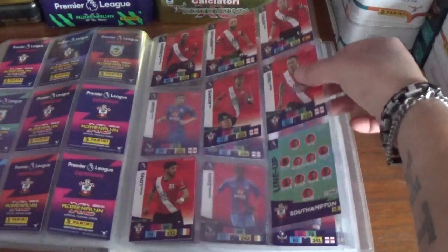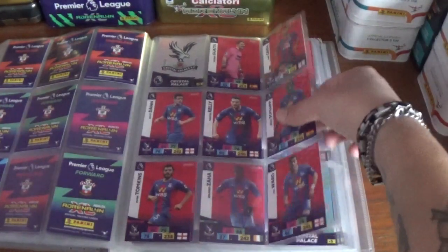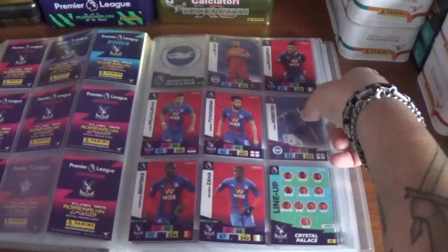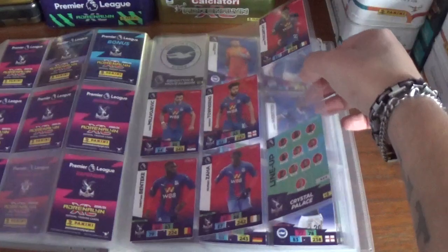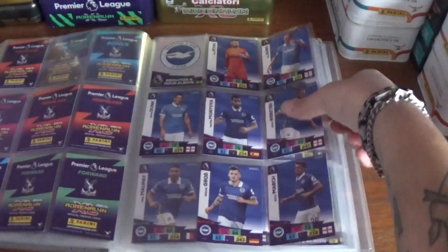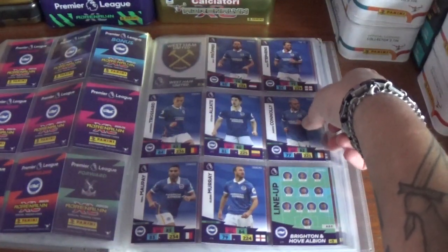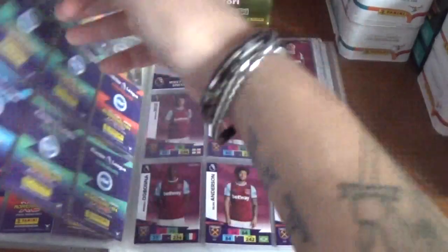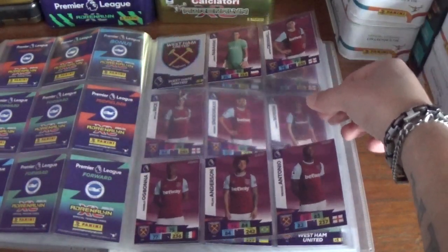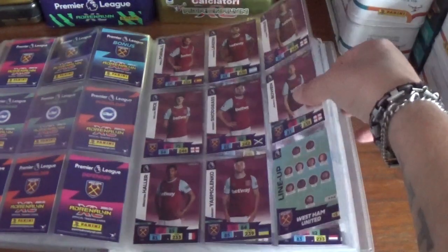Two more players on the next Southampton page. Then Crystal Palace — just the one bottom centre and missing three on this one. Brighton, just one in the bottom left corner and one in the top left corner. And West Ham United — missing the three across the middle on that page, and the other page is complete.